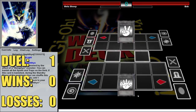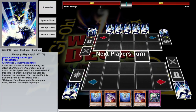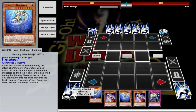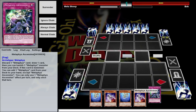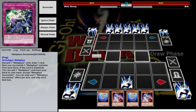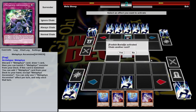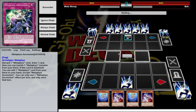Good morning and welcome to the first duel. I'm going up against Bah, which is actually kind of funny because I set my name to Meta Sheep — because of the Metaphys. And he's Bah, which is the sound that sheep make. Like I said, this deck is kind of prone to bricking. We've got a whole bunch of high-level monsters. Fortunately we have this trap, which will at least get our plays started next turn, assuming our opponent doesn't OTK us. They won the coin toss and decided to go second, so it's very likely they're playing some kind of OTK deck.